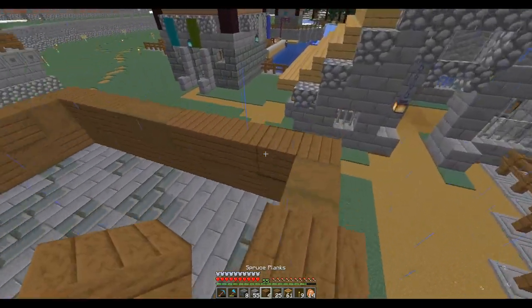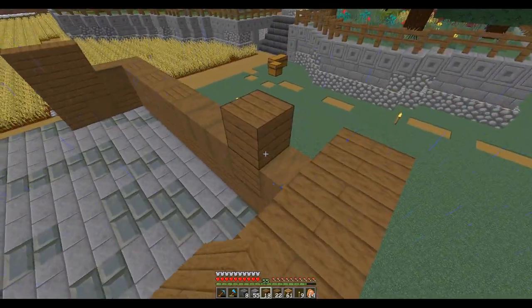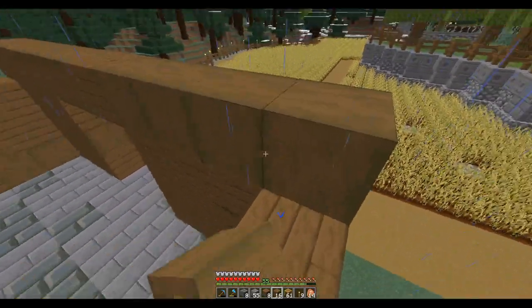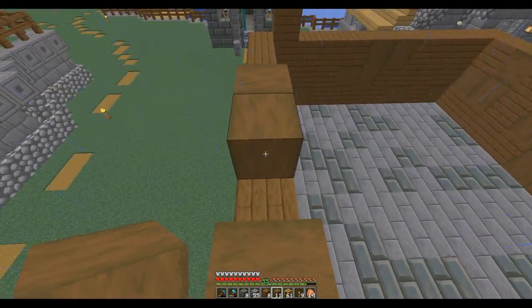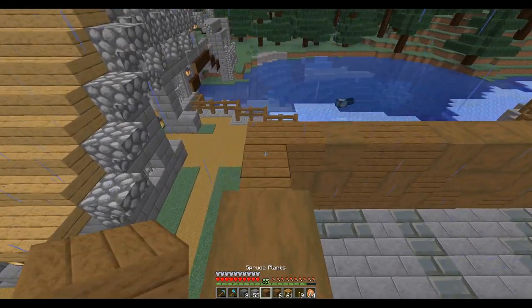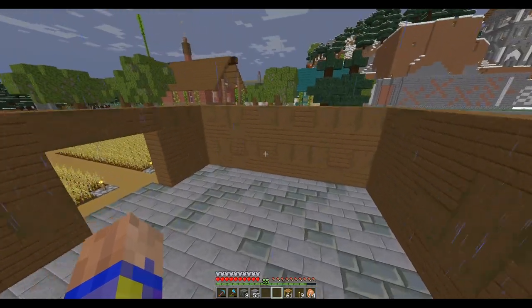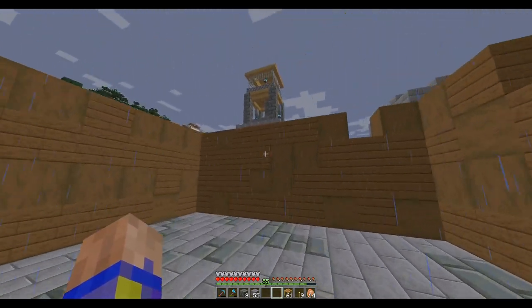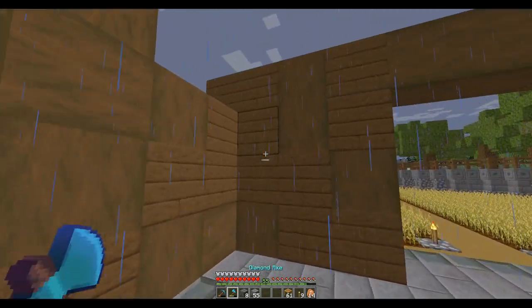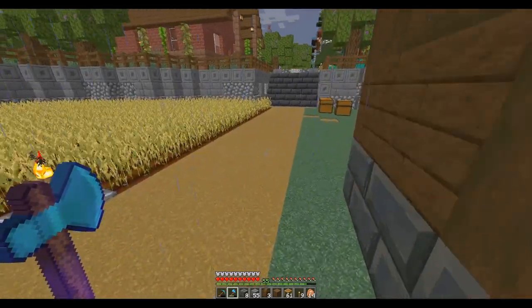I'm going to fill all of this in to start with, and then I'm going to go back and cut out my windows and stuff, because I'm not quite sure where my windows need to go. This would be as high as I need to go here. I'm not going to make any more yet until I figure out my windows. So I think this would be the first floor. The roof is going to peak, so there'll be a loft in here. For a window, I think I'm going to do one here — let's do two-high windows.